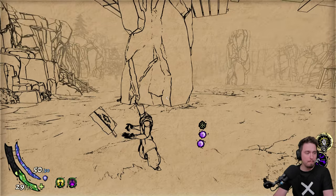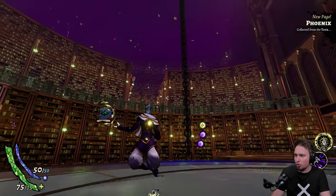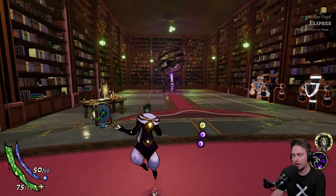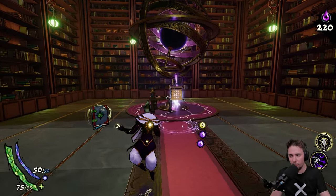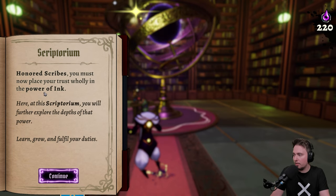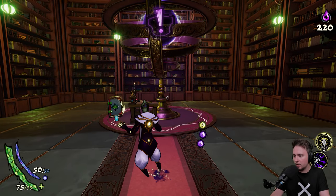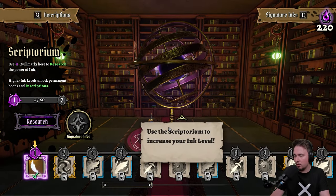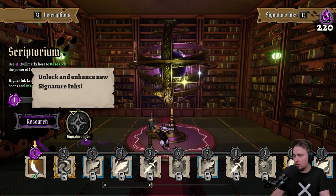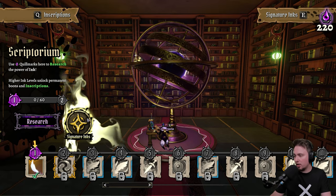That's like a 30-minute run, maybe less because there was a tutorial — less than 30 minutes which is kind of cool. I like that. Maybe it will be even quicker when I'm not reading into the abilities as much because I'll know them already. Scriptorium — 100 scribes, you must now place your trust wholly in the power of ink. Here at the scriptorium you will further explore the depths of that power, learn, grow, and fulfill your duties. Use the scriptorium to increase your ink level — your ink level grants access to new inscriptions.